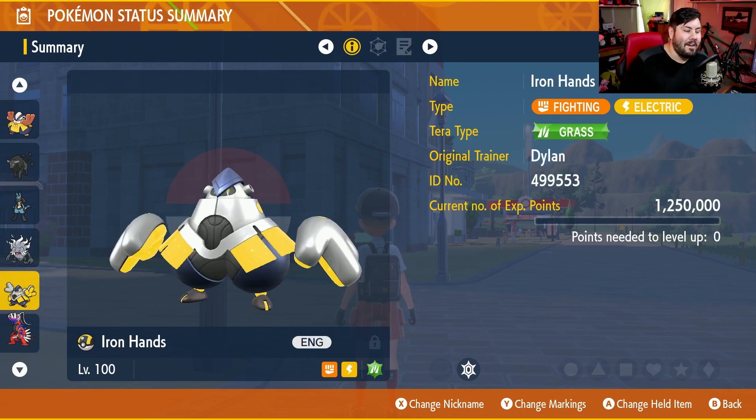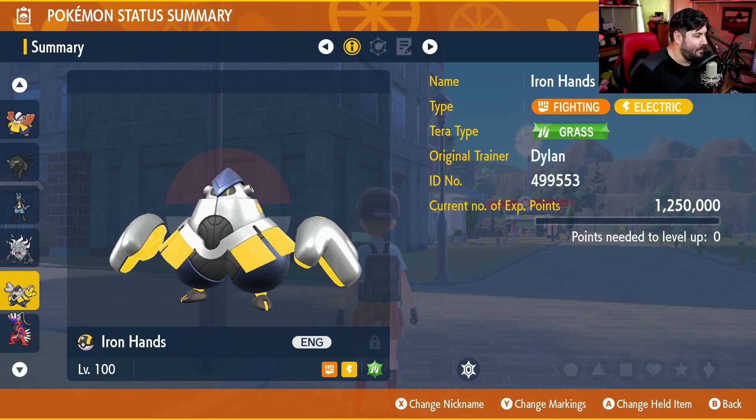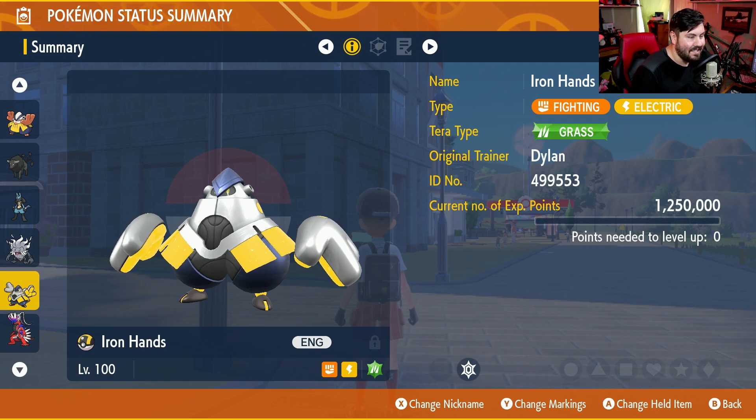Iron Hands — everybody's used this one at one point or another. Level 100, Shell Bell as the held item, max attack, max physical defense, Belly Drum, and either Close Combat or Drain Punch. That's all it's gonna be — the exact same thing it's been every other time we've done this.